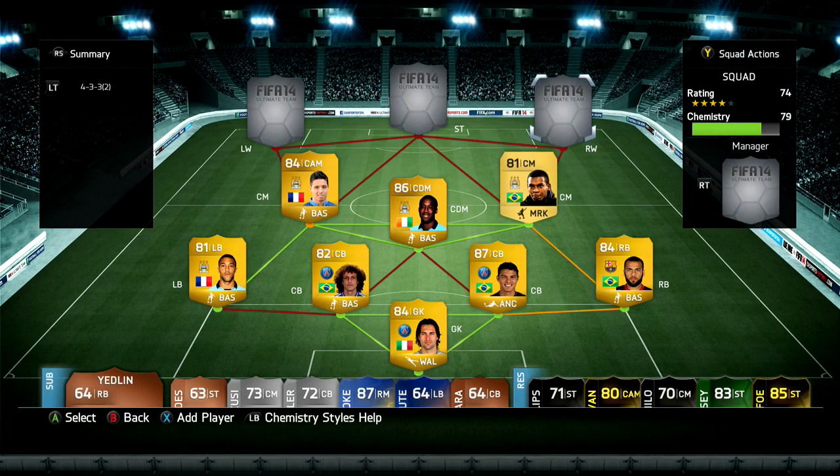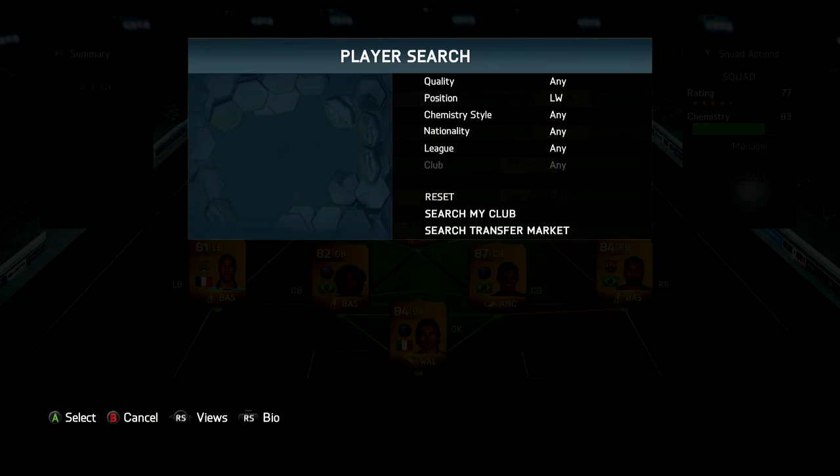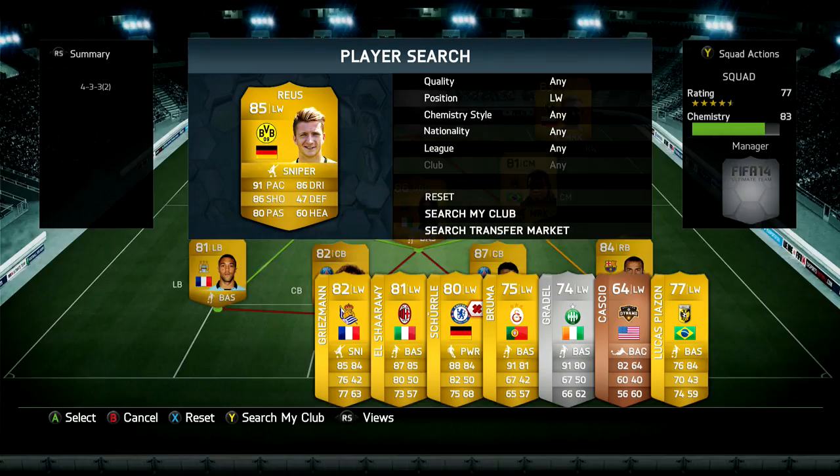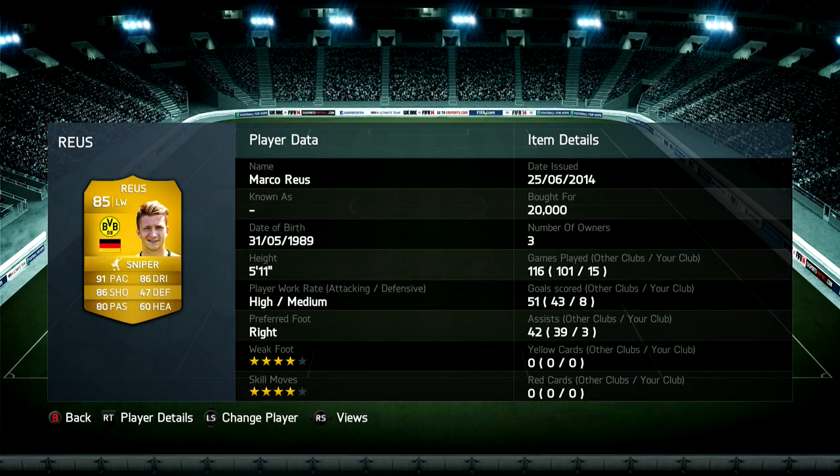Moving on to the wingers: on the right wing we have Blaszczykowski, and on the left wing Marco Reus. Blaszczykowski is actually really good — I see him as a pacey winger who pushes down the wings, crosses the ball, and can also strike for you. He has that pace and even some solid defending, which is great for a winger spot.